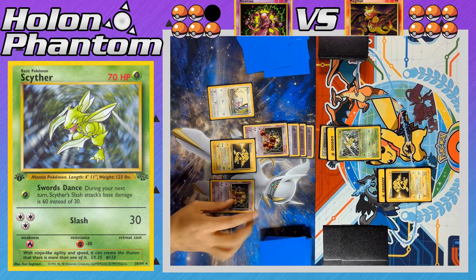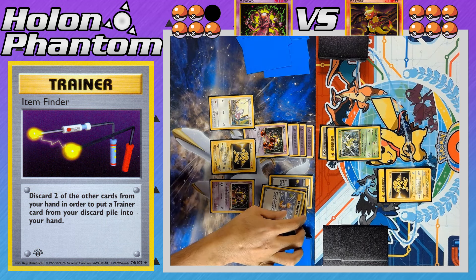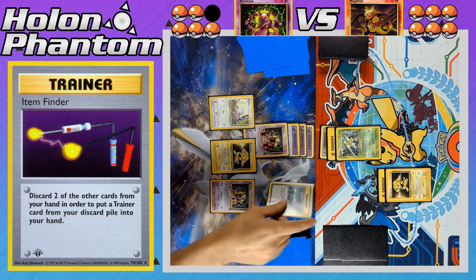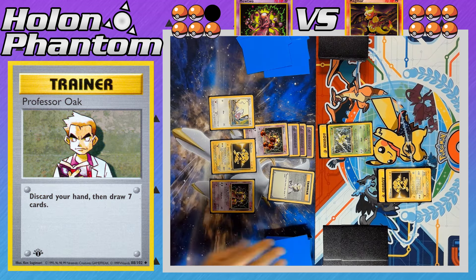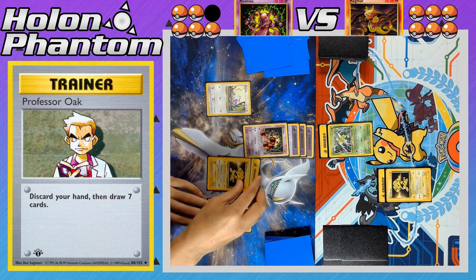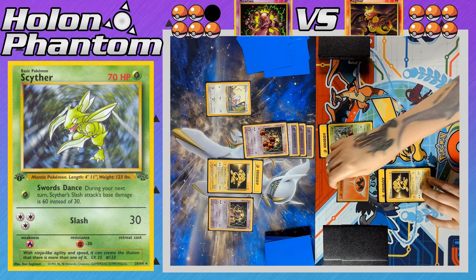The Mewtwo player benches a Rattata and a second Mewtwo. They activate Item Finder, discarding a Mewtwo and a Gust of Wind, to retrieve an Energy Removal from the discard pile — getting rid of the double colorless Energy off the opposing Scyther. Another Professor Oak follows, discarding the hand to draw seven new cards, with a lot of draw power coming from the Mewtwo side. A Lightning Energy comes down to the benched Electabuzz, and Mewtwo attacks with Cyburn, hitting Scyther for 40 damage. If Scyther doesn't get a double colorless Energy or retreat, it will be KO'd.